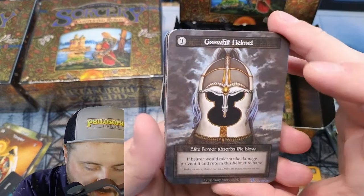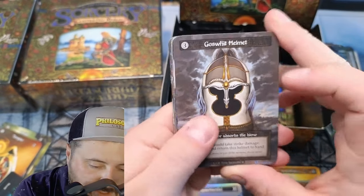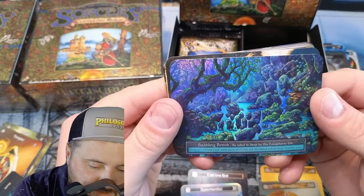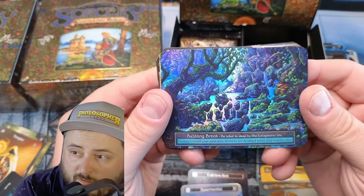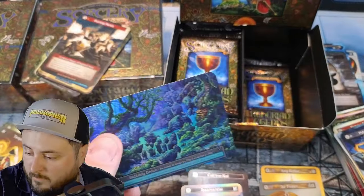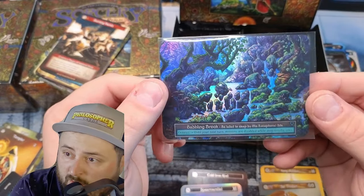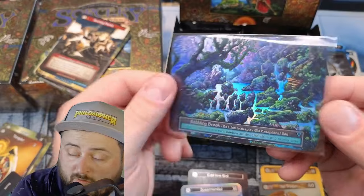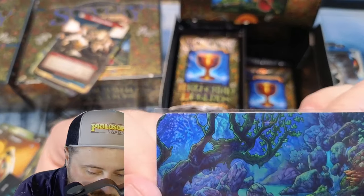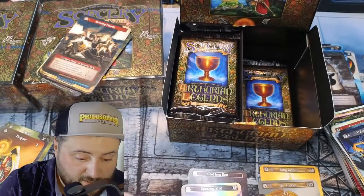We got Gosswit Helmet — the Bear would take strike damage, prevent it and return to its hand. Exceptional site — this is absolutely beautiful. Oh my god, oh my god. That is stunning — until your next turn they're disabled while atop. I don't even care because that is stunning.